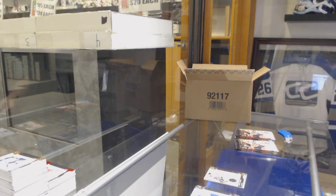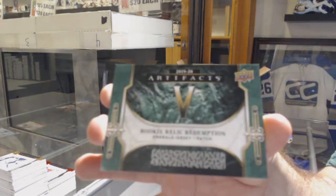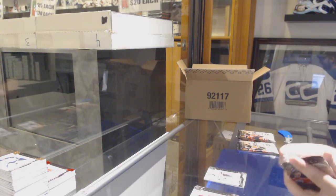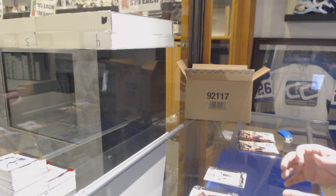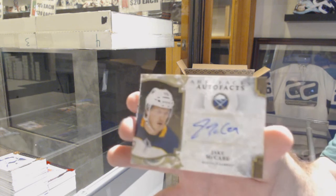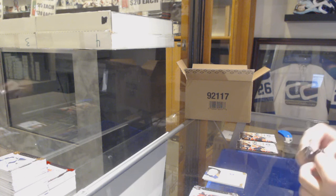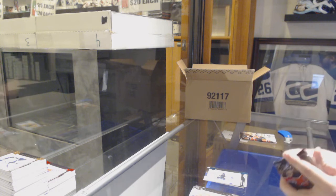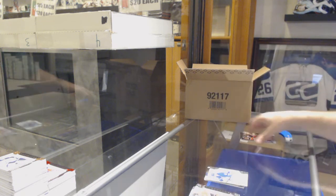We've got a Rookie Relic Redemption Emerald Jersey Patch — it will be random. Holy moly, we're going to get enough randoms for the whole break. $6.99 LA Kings, Jonathan Quick. We've got an Auto Facts for the Buffalo Sabres, Jake McCabe. If Pittsburgh's available in any of the breaks I do recommend grabbing them. $45.00 Roman Josi for the Nashville Predators. $9.99 Hischier for the Rangers.